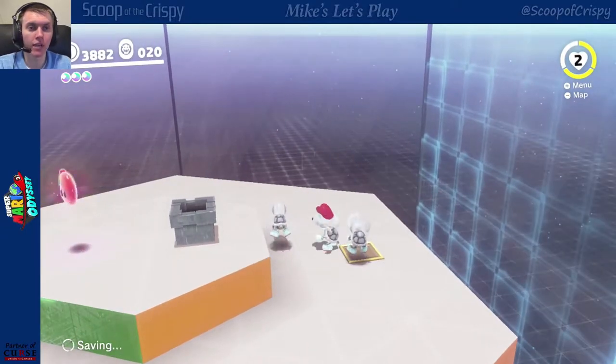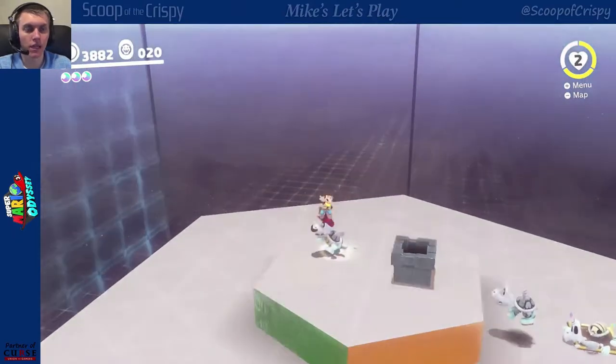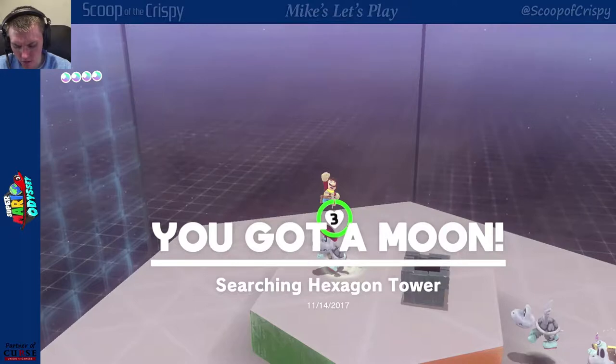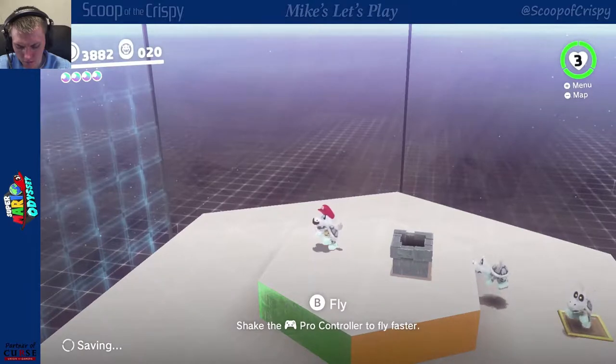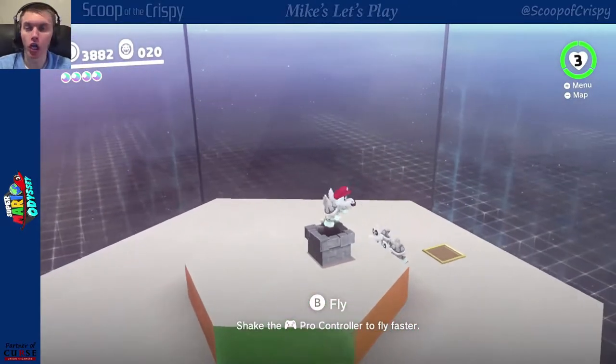Hey, come on — I'm reading here. Get away from me. Searching Hexagon Tower. All right, let's get out of here. Let's go.